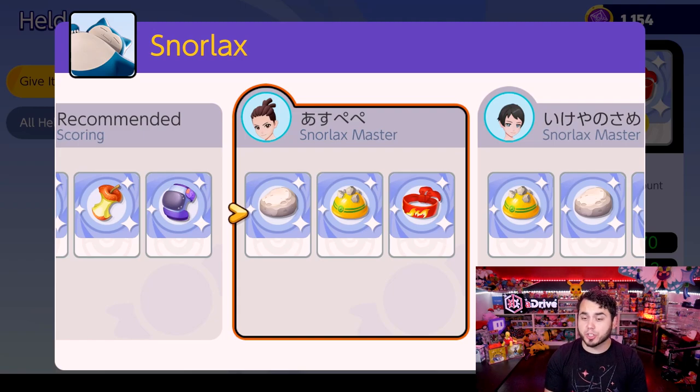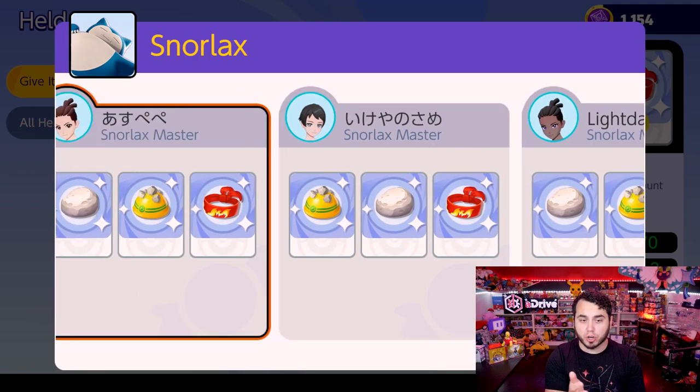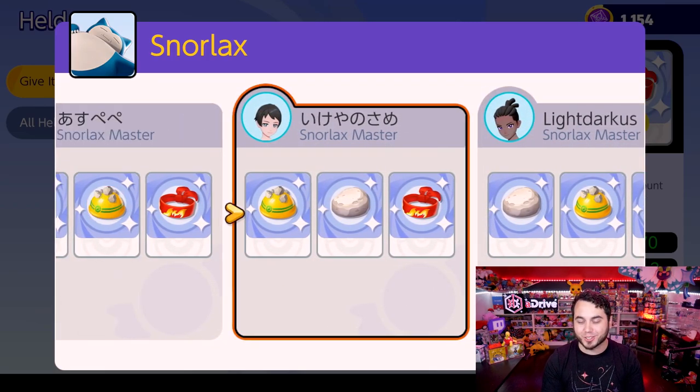Here we have Snorlax. A lot of people are running Float Stone to increase its movement speed, as it's a very slow Pokemon. Otherwise, the standard set is Rocky Helmet and Focus Band. You can see all three of the top Snorlax players are running the exact same set, which is a really good indicator that this is probably a good bet to start with.